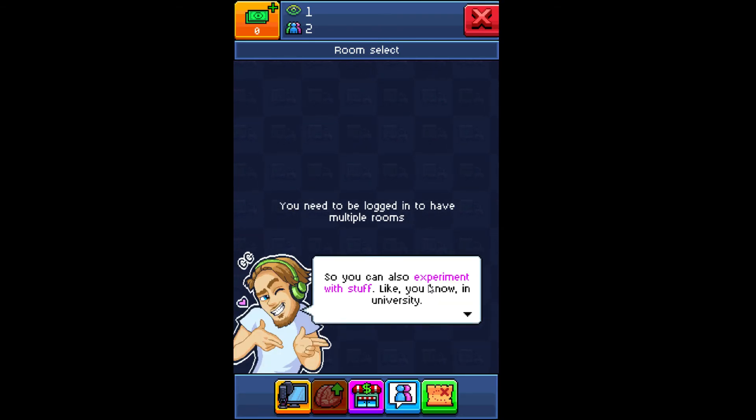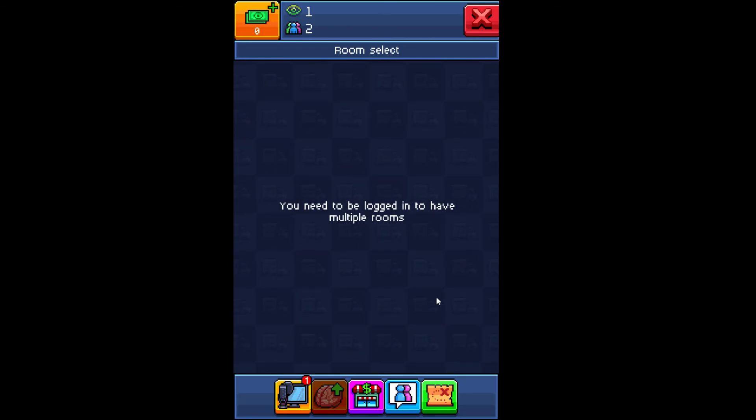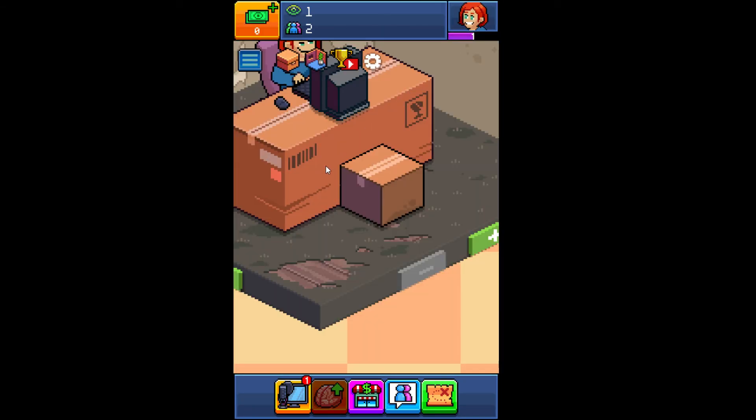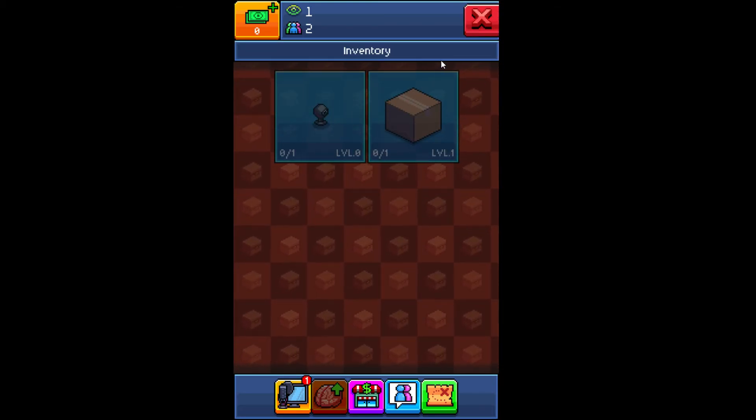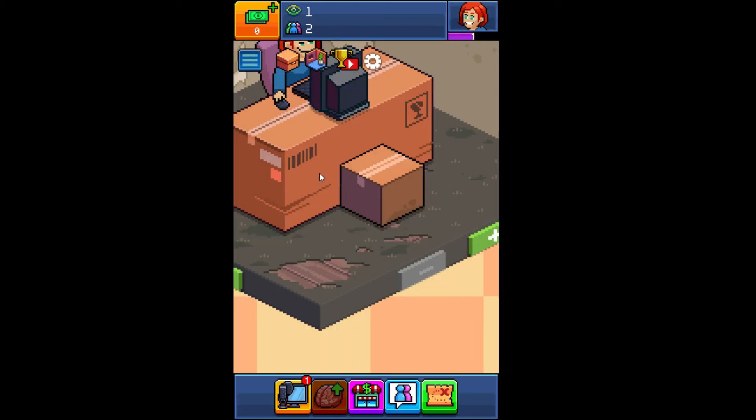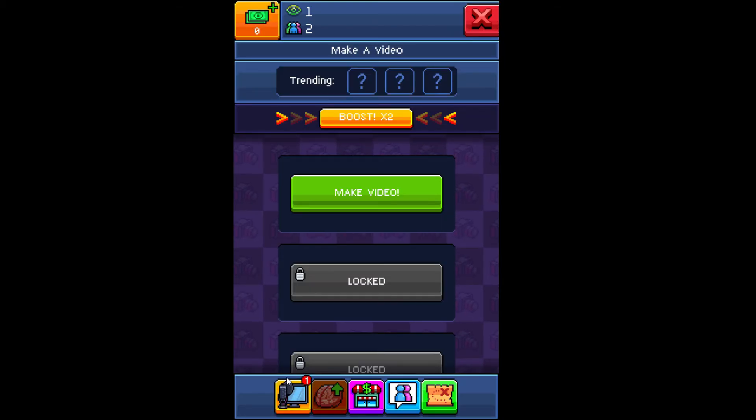Three different rooms — ooh. You can also experiment with stuff, like, you know, in university. So I got a box and a camera. That's all we need, right? Don't want to make a video yet.